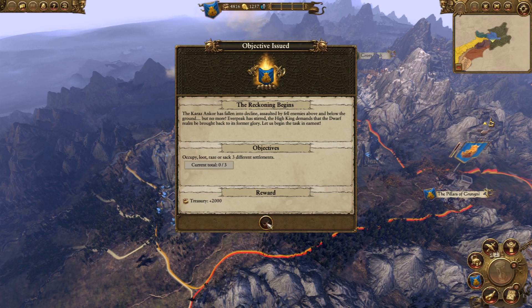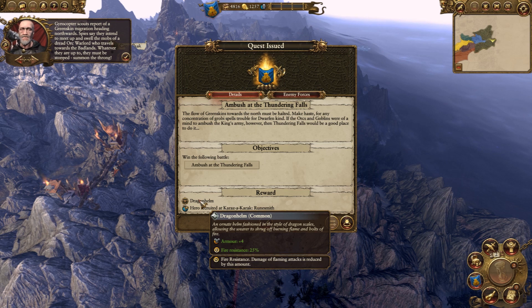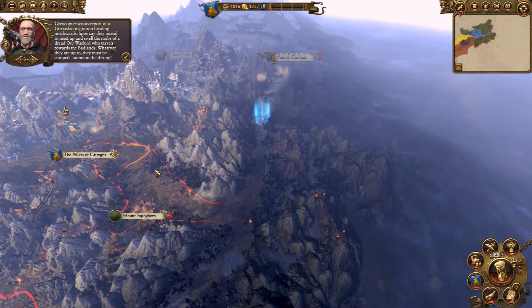Perfidious manlings and bloodthirsty vampires threaten your kind in the north, and your mountain will never be safe while a single Greenskin draws breath - to war! So I guess we're into the genocide of the Greenskins, which I can get behind. We need to occupy, loot, raise or sack three different settlements - easy peasy. We get a nice reward of 2,000 in our treasury. A helicopter scout's report of a Greenskin migration heading northwards - they must be stopped.